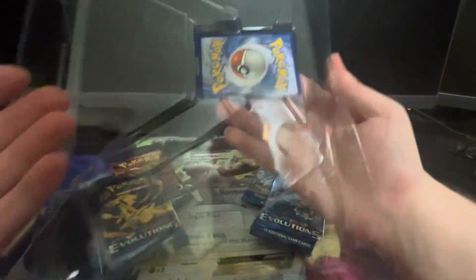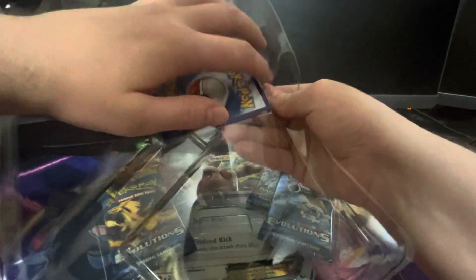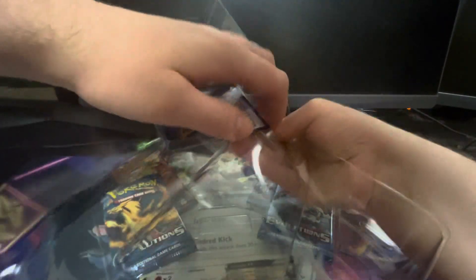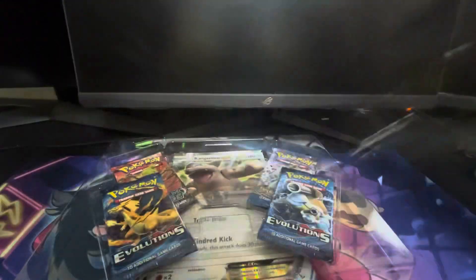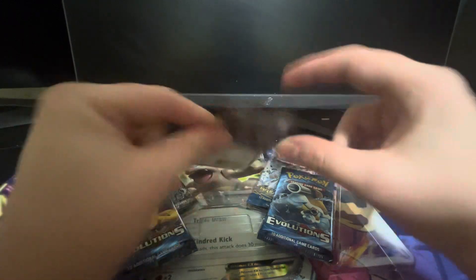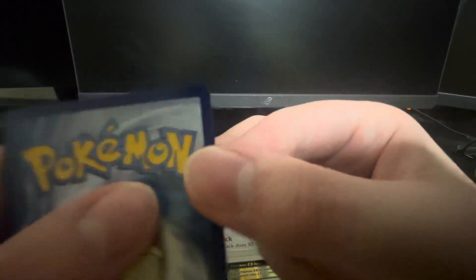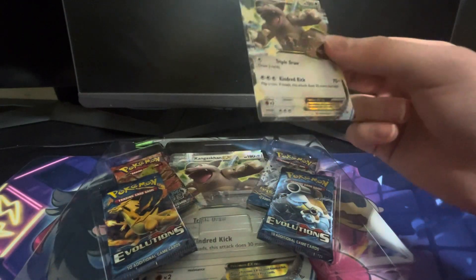This Kangaskhan EX card is probably going to be in very bad quality, because I can't even get this out - holy moly. This is cringing me out so hard. These promos weren't built to last. There is a little bit of damage there, but on the back - do you see how crispy that corner is? You guys probably can't see because my camera's not the best - it is an iPhone 12 after all.